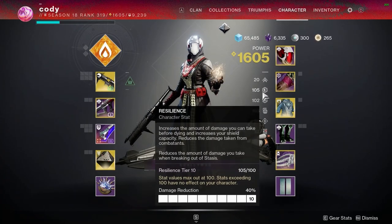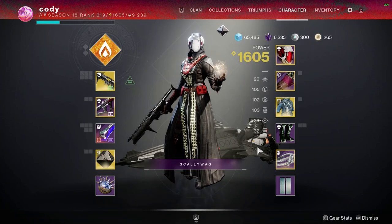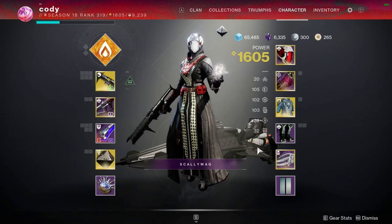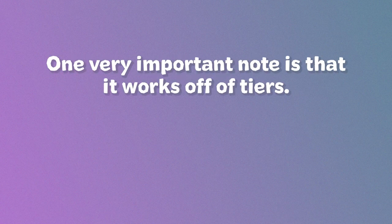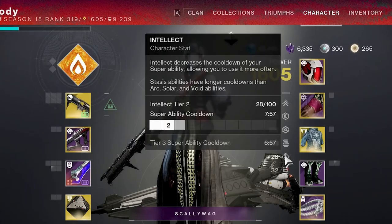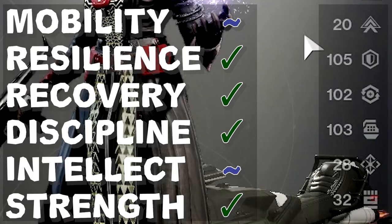If you look on the right side of your character you can see six numbers going down with a symbol beside each — these are your armour stats and they dictate how long your abilities take to cooldown. Mobility also affects speed and jump height, Resilience increases damage resistance, and Recovery decreases the time it takes for you to heal upon taking damage. One very important note is that it works off of tiers — if you have 91 Resilience versus 99 you're only going to get Tier 9 Resilience, as it always rounds down. Intellect is not currently as useful and Mobility doesn't directly affect damage, so the other stats are far more useful.